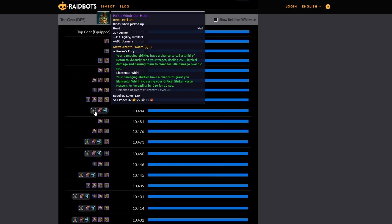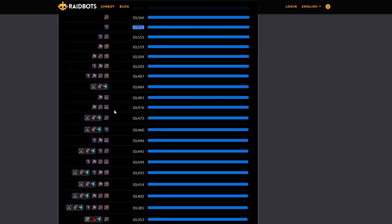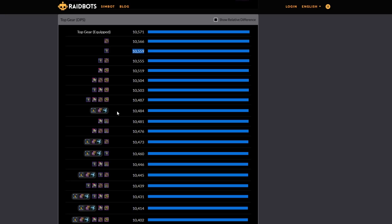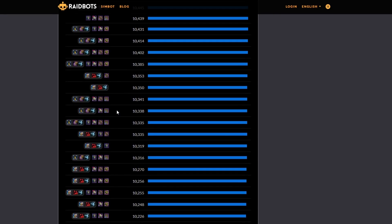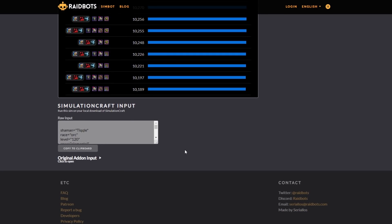And I can see, hey, I thought that other Azerite trait was better, but because of the sim, I see that Resins Fury and Elemental Whirl — that combination isn't as good as what I have on now. Which is a huge deal, guys. This is going to help you so much because it's going to help you not be thinking you're doing something wrong, and it'll give you some confidence in what you're doing.